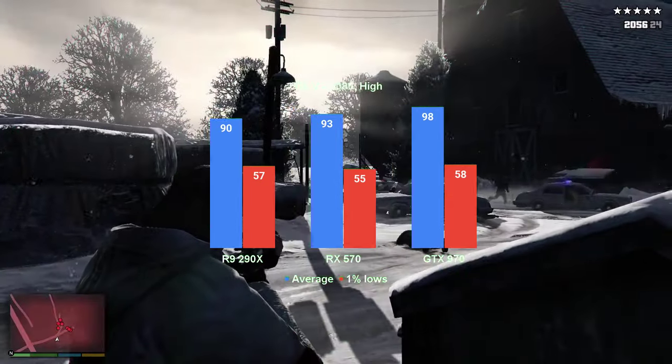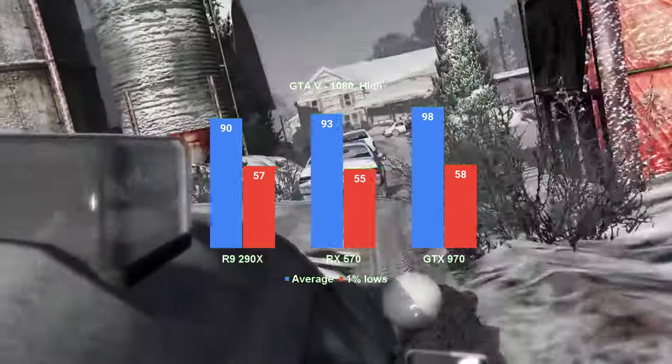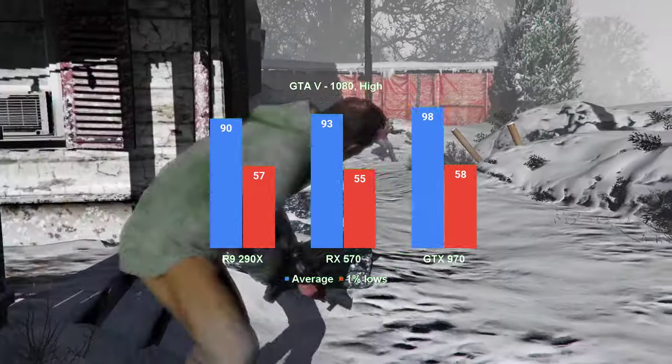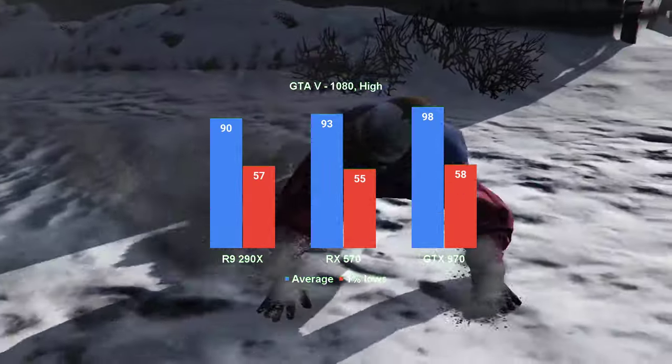The RX570 performs more or less the same — 3 FPS more on the average, 2 less on 1% lows. Chip off the old block, I'd say. As for the GTX 970, it took the lead with 98 FPS for the average and 58 for the 1% lows. All three cards run the game quite fine.